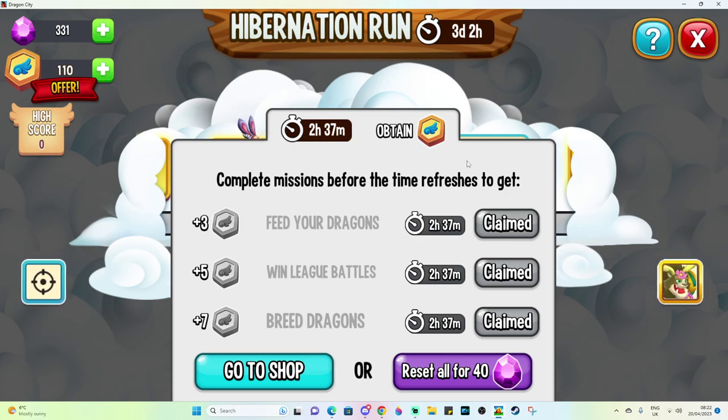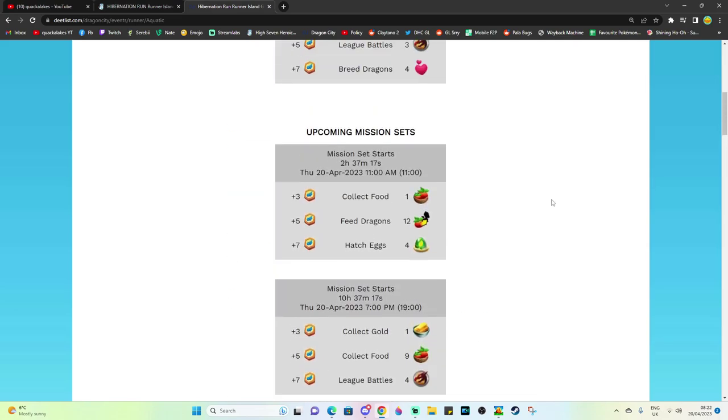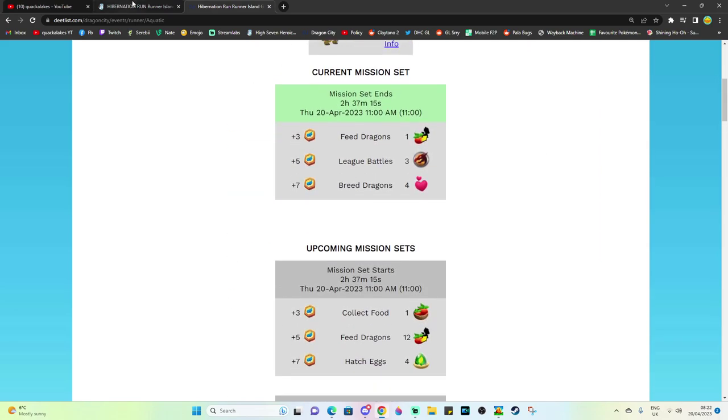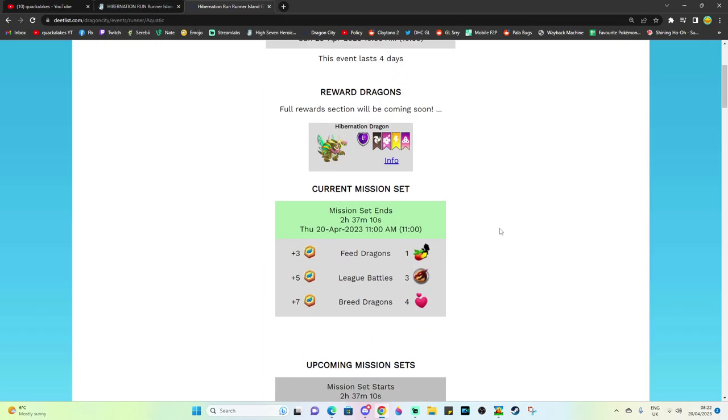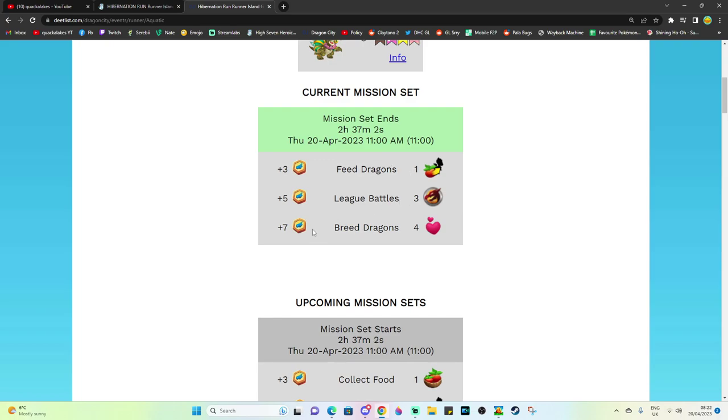In terms of the quests themselves, just in case you are confused or struggling with any of these, it's basically the heroic race tactics you'd need to be using. I also like to use the DeepList website for this. So if we just scroll in a little bit here, you'll see that it shows us the current mission set, which is Feeding Dragons, League Battles, and Breeding Dragons. Feeding Dragons is easy — level one dragon. League Battles is just League Battles, and we do have an Alliance chest on at the moment, so that should be a free low quest.